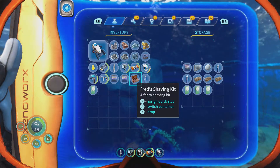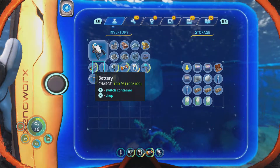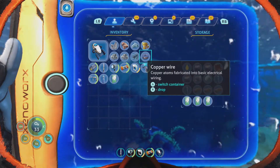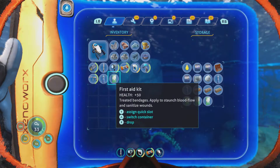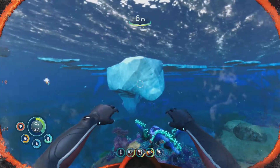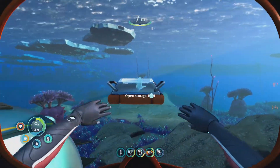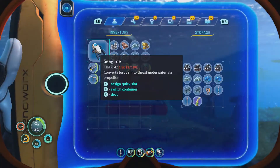I found it in like two seconds. Do you want me to tell you? No, I'll kick you from the call. I'm staunchly protesting. Can you tell us just the type of rock that it's in? Isn't that what we don't want to know yet? He doesn't want to know where. That would be telling us where and what kind.